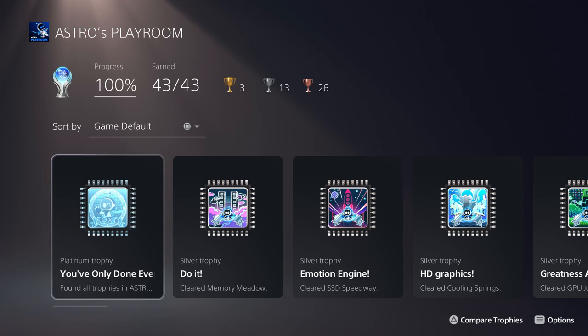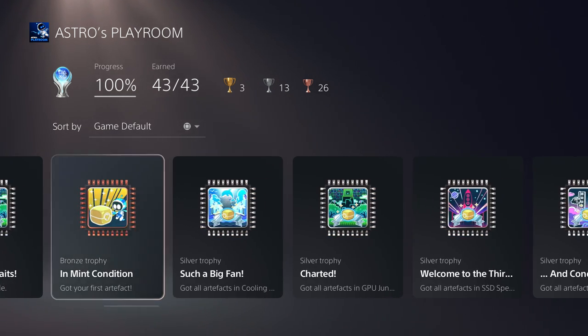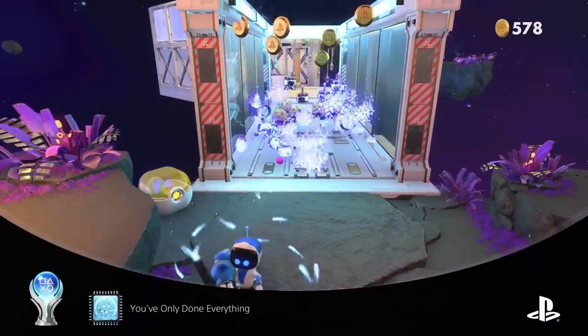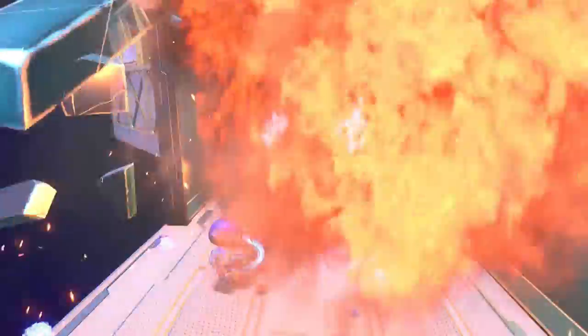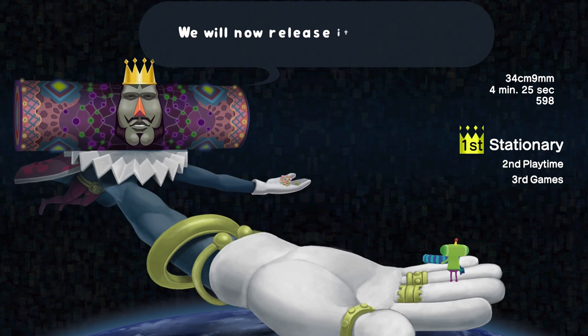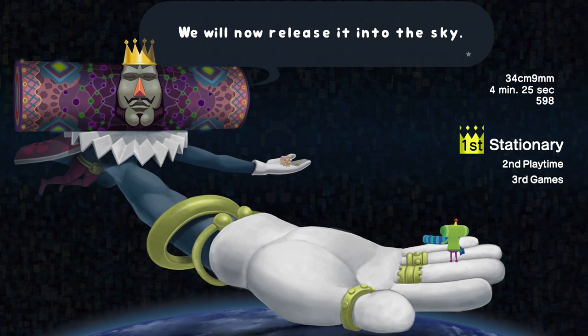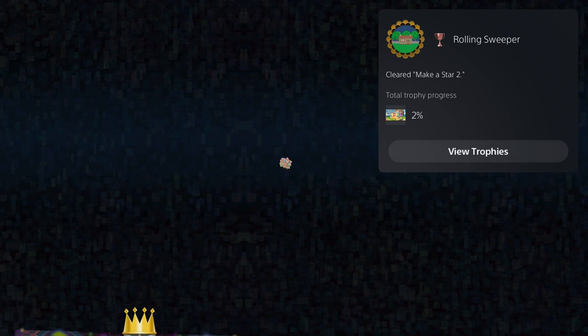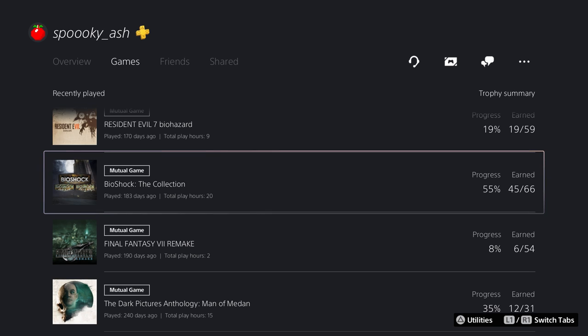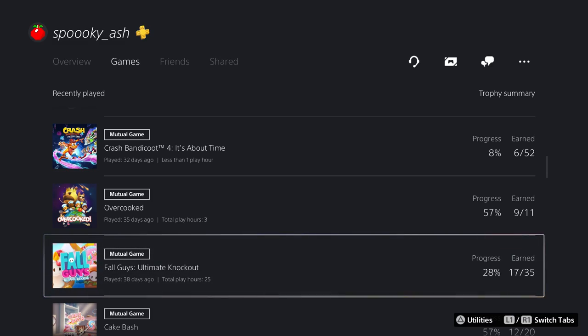As for how trophies work on PS5, these line up in chronological order in a dedicated trophy section. There's also a new feature that automatically records a 15-second video of the moments leading up to any trophy you earn alongside the usual screenshot, so you'll always have the perfect capture. You can adjust how long this video capture lasts in the settings menu. Trophies that pop whilst in a game now offer details without taking you to another screen, with a single press of the PS button revealing exactly how you earned your prize.